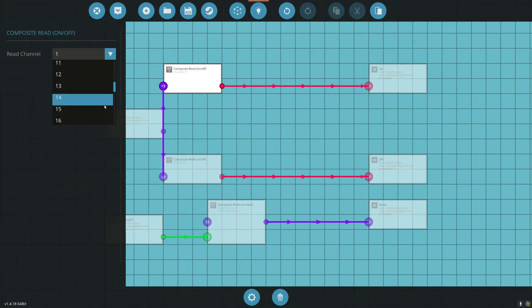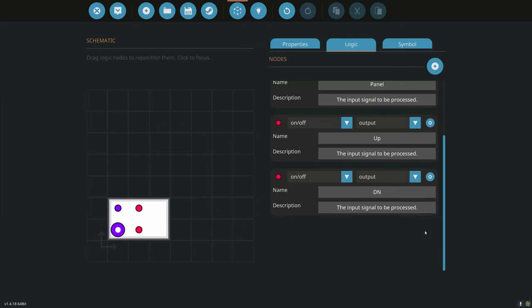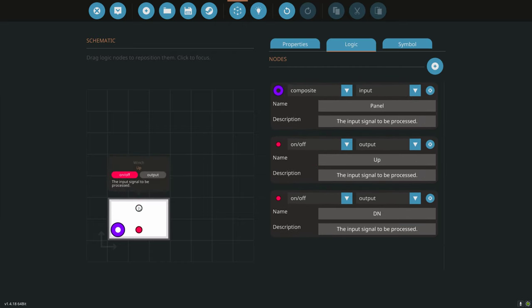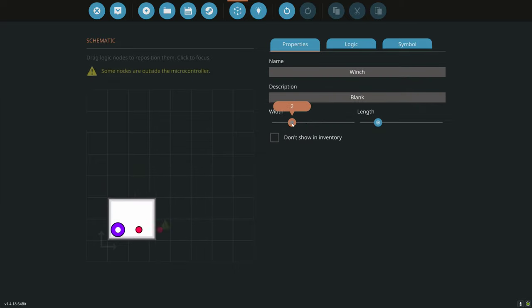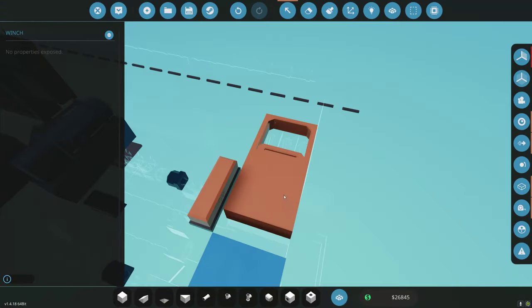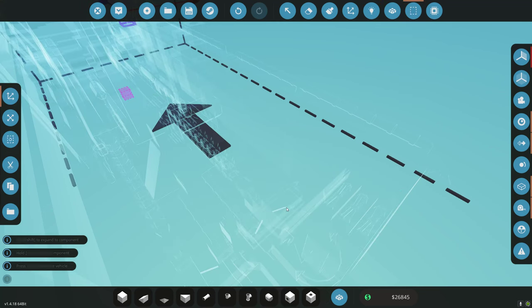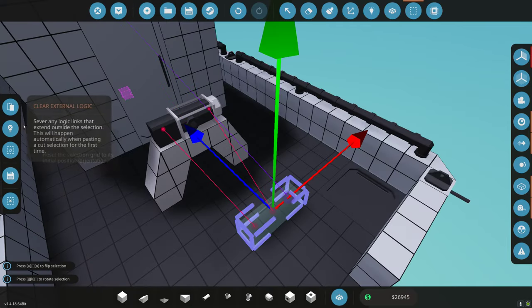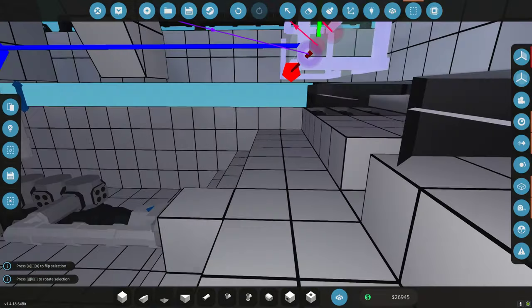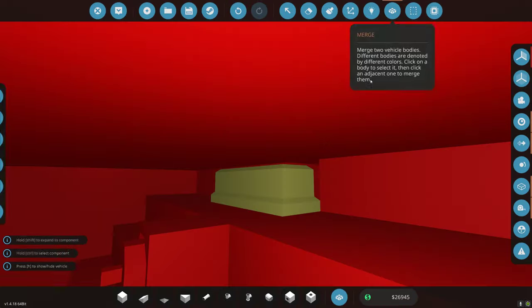Winch up is going to be channel 21, winch down is channel 22. We're not going to bother with cable length, so let's get rid of the things we're not going to use — cable length means we don't need an output either. Now we just need the basic connections. Let's make that nice and small, make sure it's all connected. We've made it a little more simple. Let's start connecting — winch down and winch up are wired in. That's connected to the panel.